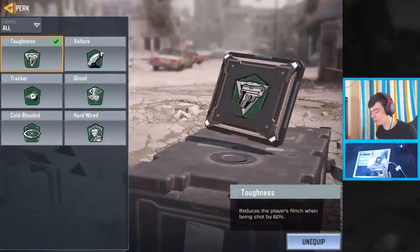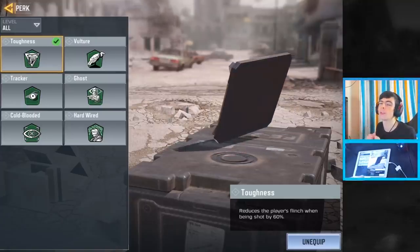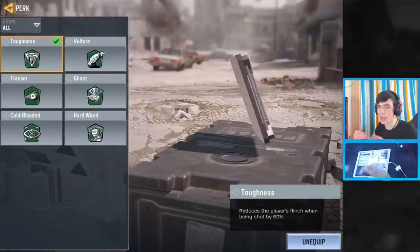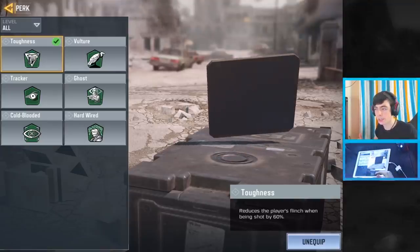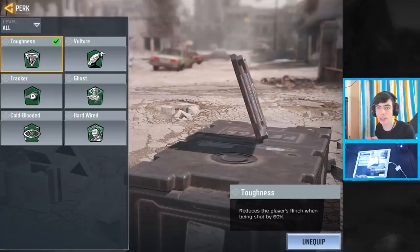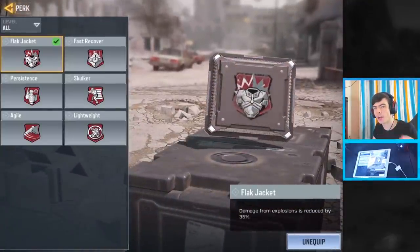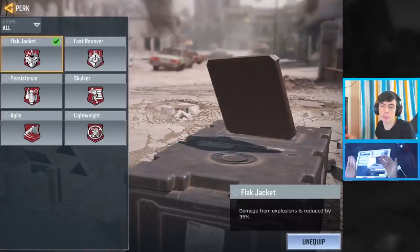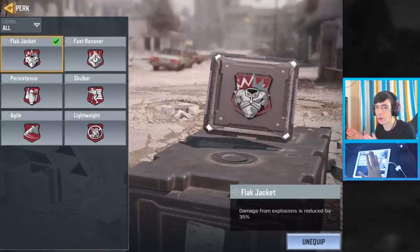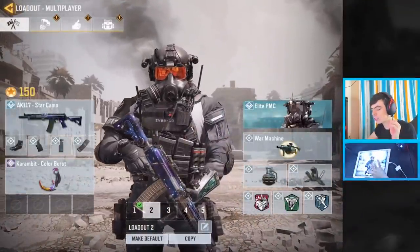People with headsets will be able to hear you at really far distances and pinpoint exactly where you are on the map, so you need Dead Silence when playing ranked. Toughness is absolutely necessary in ranked because your flinch is going to be insane — people at Master and Legendary tiers lock onto you faster than you've ever seen. Flak Jacket is for dealing with explosions, RPGs, trip mines, and nades, which are really common in ranked. So you definitely want Flak Jacket to defend yourself against all the explosions.